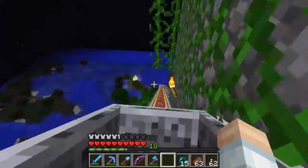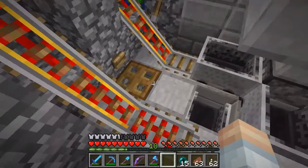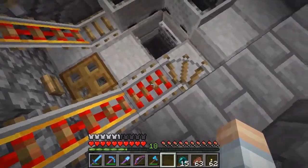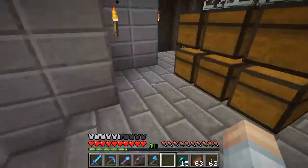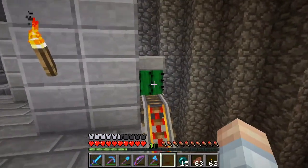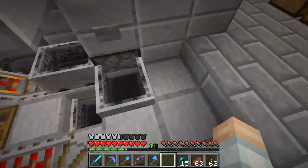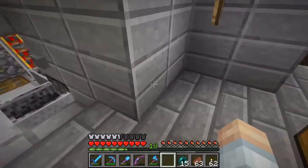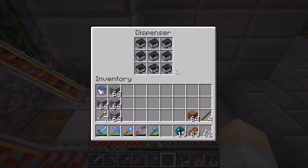As soon as you get off the pressure plate that torch turns right back on, powers the power rail, and you get sent off in the minecart going down. At the lower floor it's a little more complicated. You come down the power rail, go across an activator rail that kicks you out, and then the minecart continues on and comes around to a collection mechanism. The minecart gets hit by the cactus, goes into the hopper line, and that goes into a dispenser.